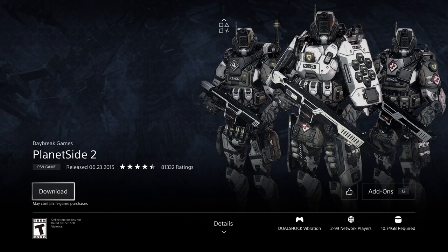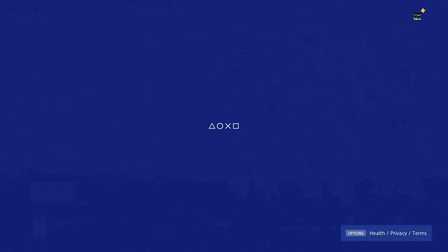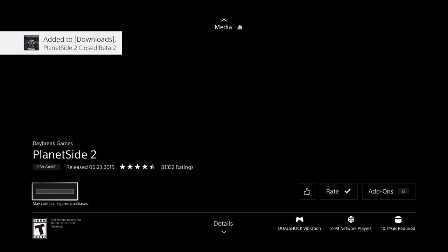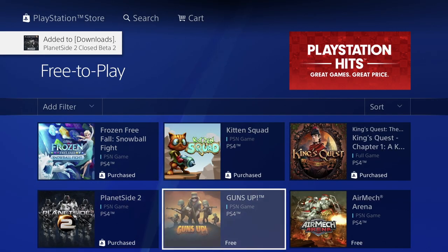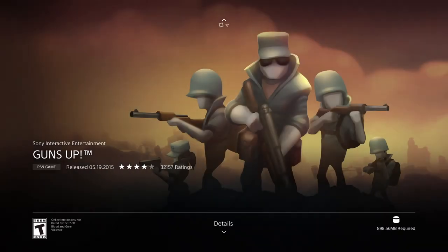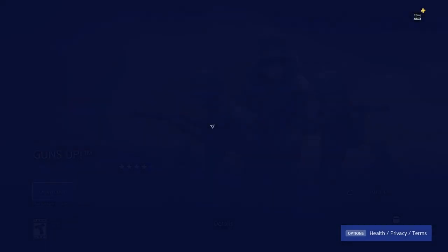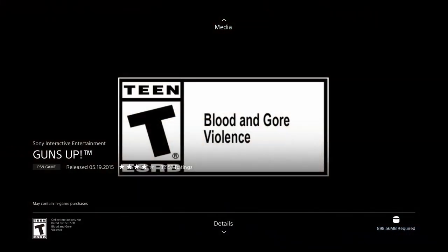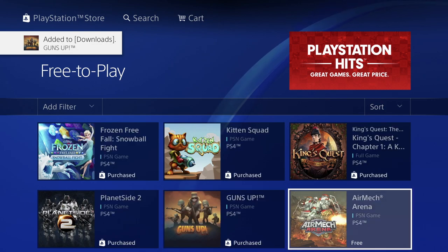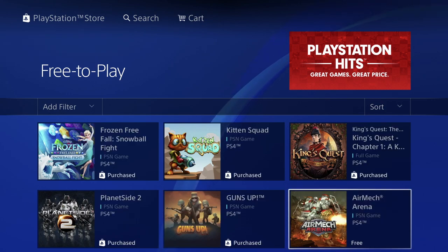This one is 10 gigs, significantly bigger — let's download it. Once you press download and see that screen, you can go ahead to your next game. Then we've got Guns Up — let's click and download. This is 898 megabytes, almost a gig, so it shouldn't take too long — just a couple of minutes for most people.